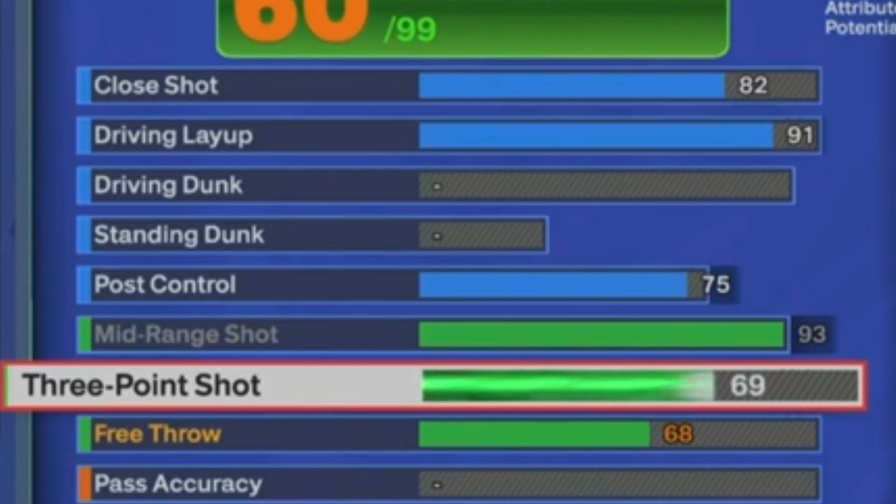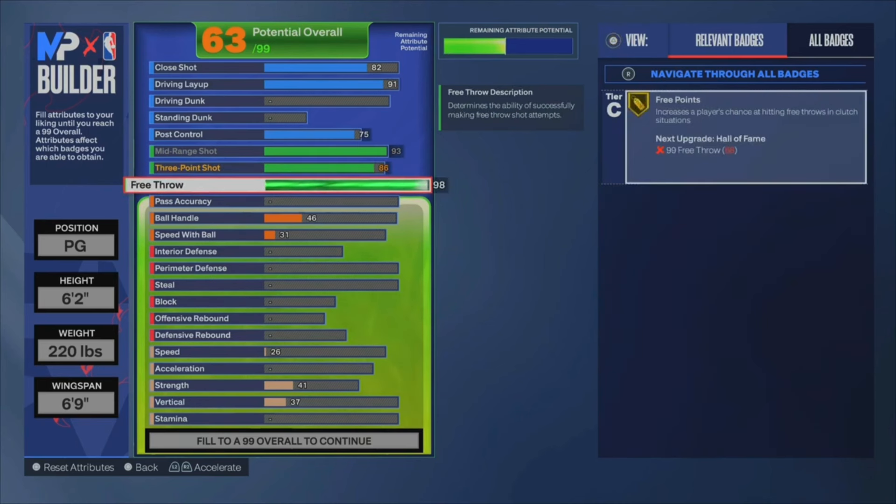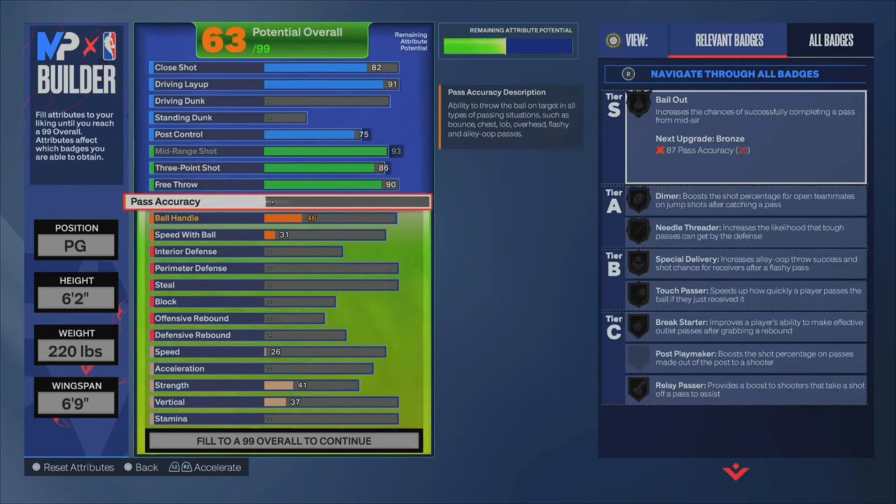For the three-pointer, we're gonna go ahead and put that at an 86. I think 86 is the perfect cutoff because that gets you Agent 3 on silver, you get Limitless Range, and you get a good amount of badges. It's close to 90, so your green window is gonna be a little bigger. If you shoot with the meter off, you're gonna be shooting like a 93 three-pointer. If you get a takeover, you'll have like a 96 three-pointer. So this is the perfect cutoff, allowing you to put your attributes elsewhere. For the free throw, we're gonna go ahead and put that at a 90. Free throws are cheap points, so we'll keep it at 90 for the sake of this video.